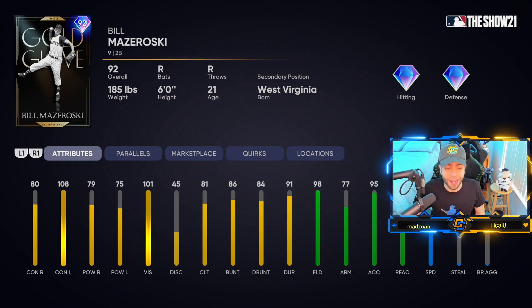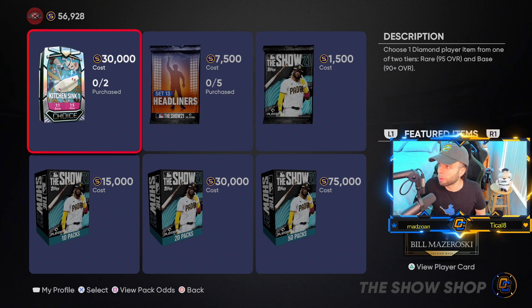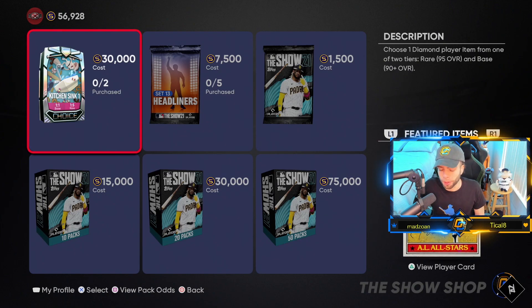Bill Mazeroski's Gold Glove card is honestly decent versus lefties if you want some kind of bench piece. But it's flashy defense on a lower-speed card that only plays second base. I don't really see value in picking him up unless you're a huge Mazeroski or Pirates fan. There are always these cards in the game that nobody really wants — Mazeroski falls into that category.